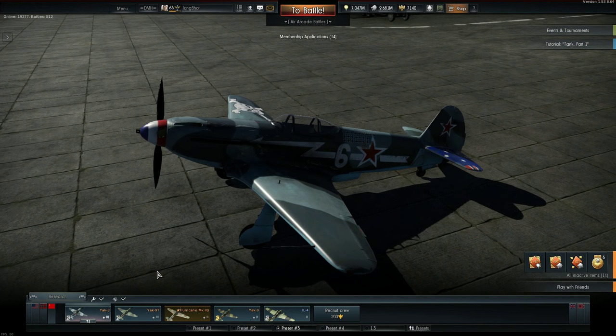Firstly, the Yak-3 is not a Yak-9. It's considerably smaller and lighter. It was designed to combat enemy fighters, whereas the Yak-9s carried the heavy weaponry needed to take down German bombers and ground attackers.